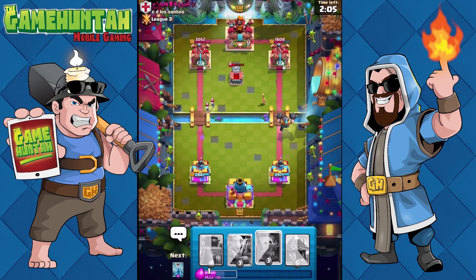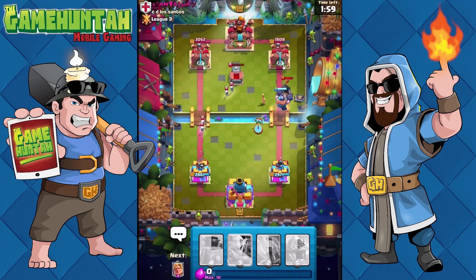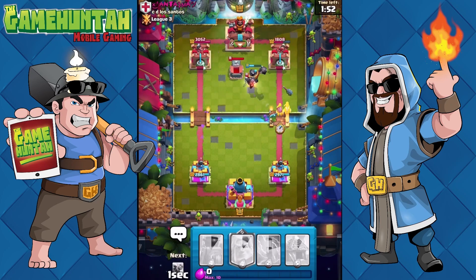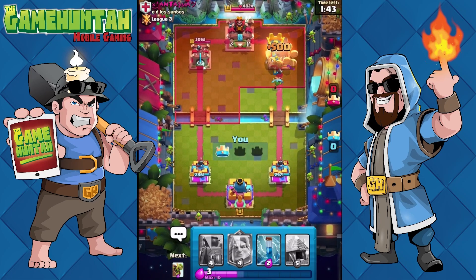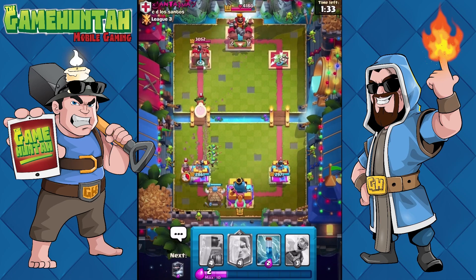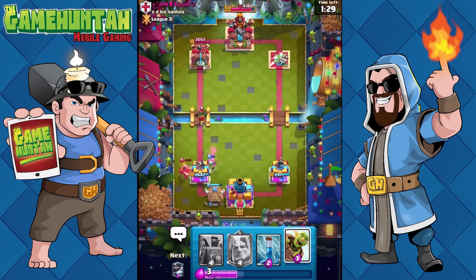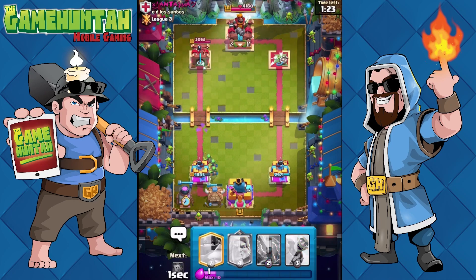The Mega Knight is out a little bit and now the Dart Goblin will be a good addition in this position. We can take care of the little skeletons, and the Dart Goblin takes that tower down — that tower is down! Everything is looking fine. I'm going to start putting some pressure on the left side with the goblins. The Dart Goblin is going to bother me a little bit so I'll let that damage pass for now.